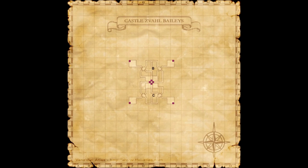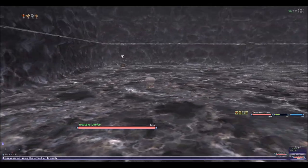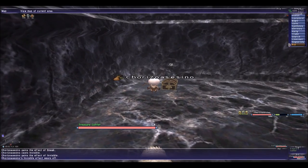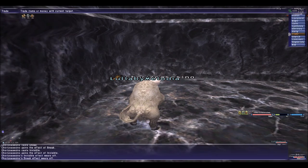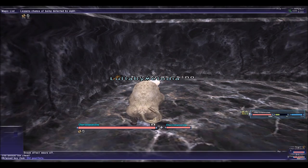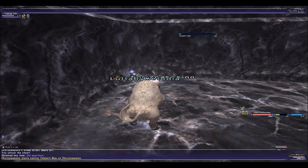So once you're in, this is the area where you can find the coffer. It's on the map. Once you find the coffer, just open it up and you're gonna get a key item: the All Goblets. Once you get the key item, you're gonna come back.